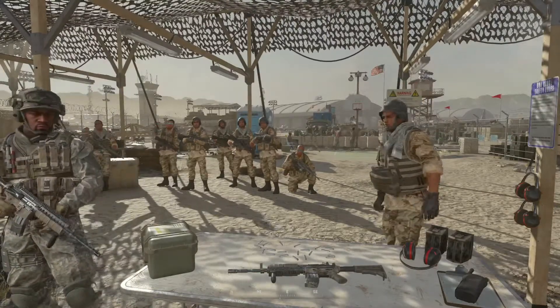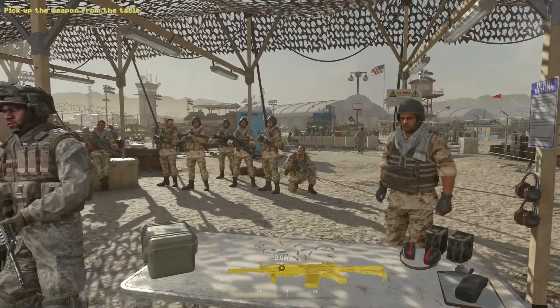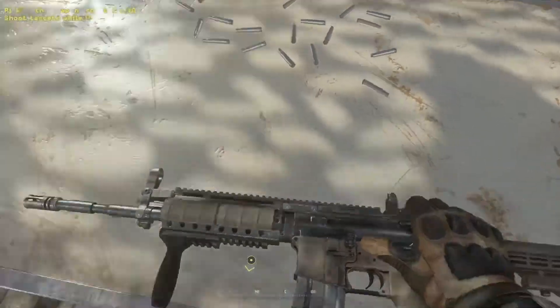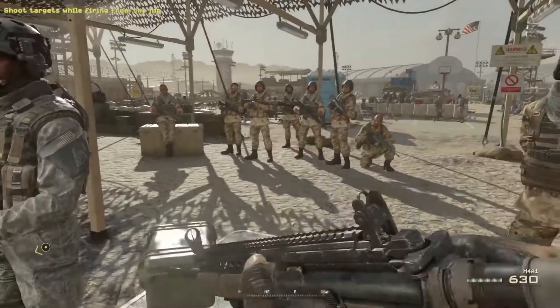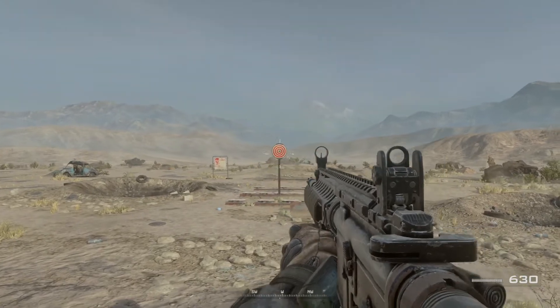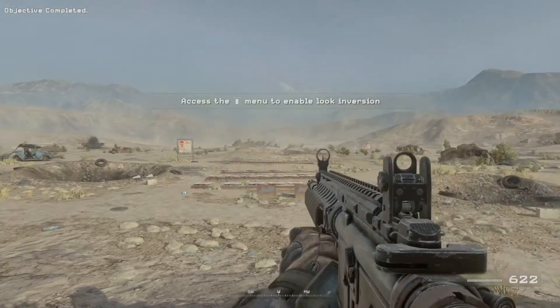Private Alan, show them what I'm talking about. Grab that weapon off the table and fire at the targets behind you. Turn around and fire at the targets. You see what I mean? He's sprayed bullets all over the damn place.